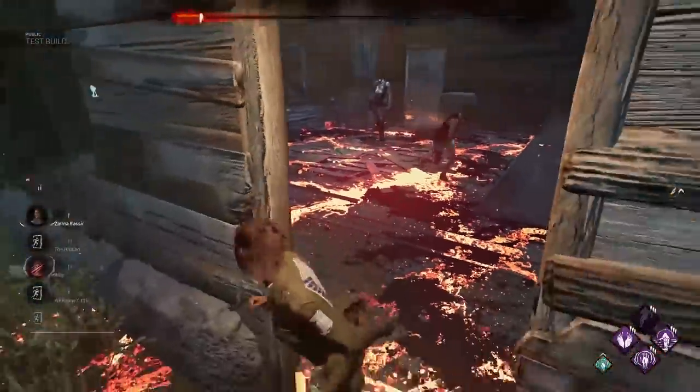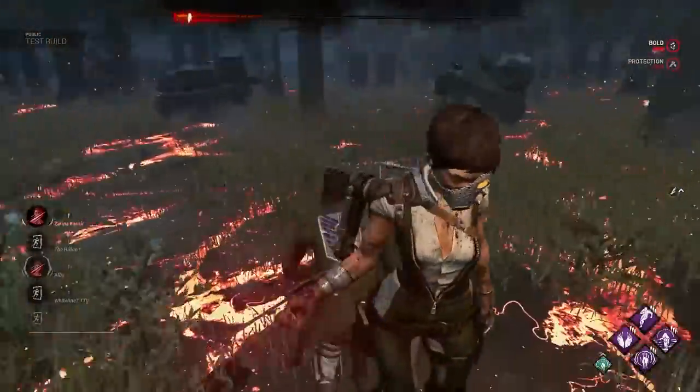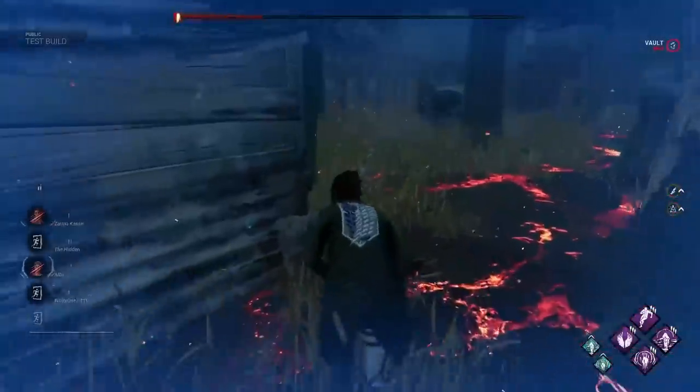Sandbag them. What are you gonna do? You're gonna die. Why me? Run through, run back out. Dead — heart of the entity. Dead heart.